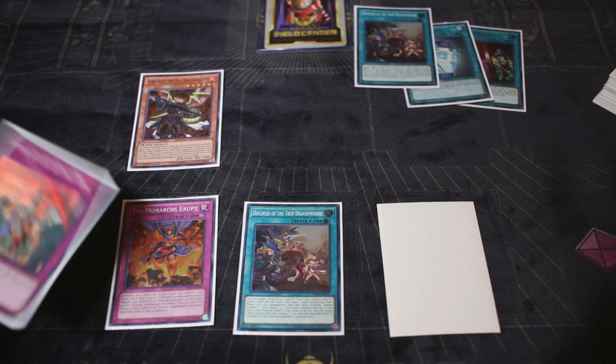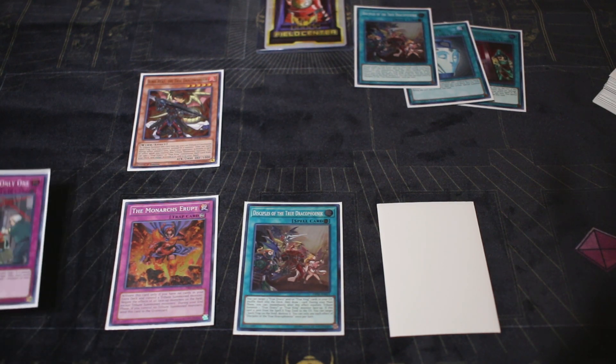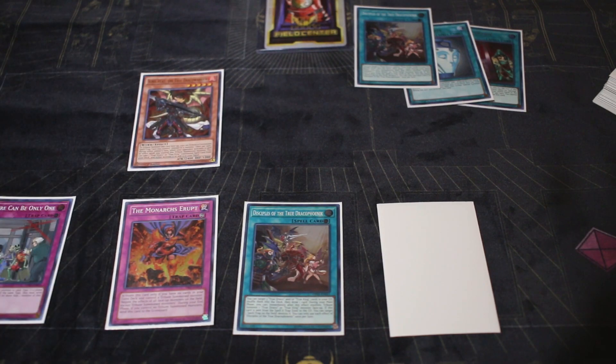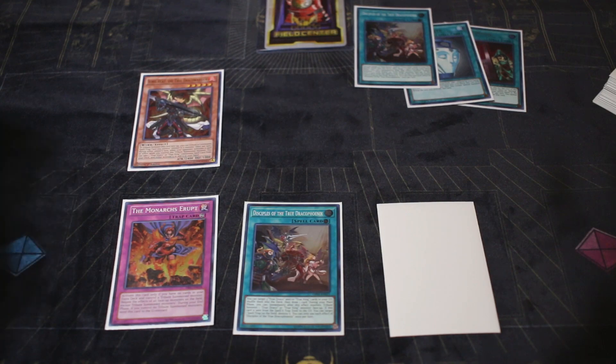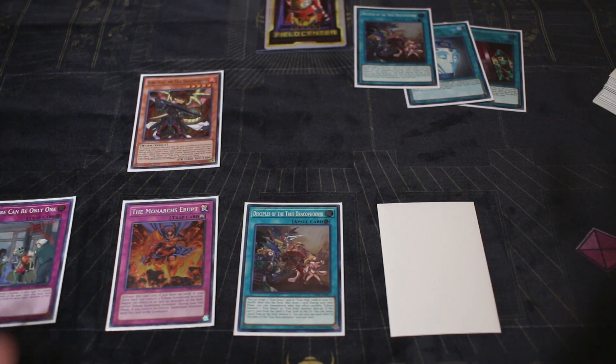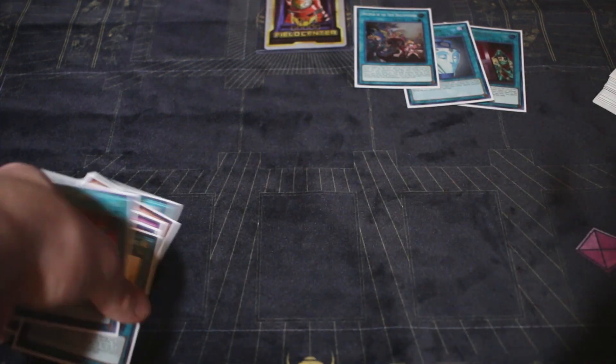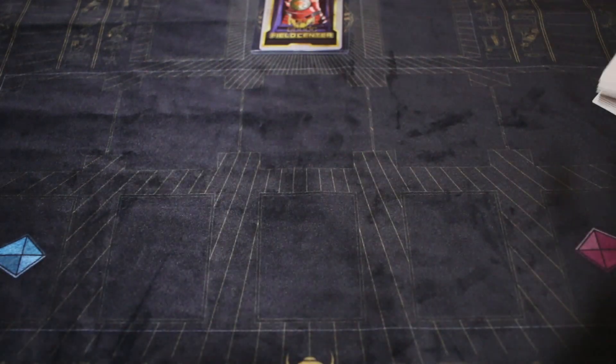You pass turn. As soon as your opponent activates an effect you chain Monarchs Erupt so only tribute monsters can activate effects. You could also chain Ignis to search a spell or trap — I'd grab True Draco Heritage since it's the one I don't have. If you're playing against Salamangreats doing the cyber thing, flip There Can Only Be One — they'd have to get rid of most of their monsters. Card of Demise going first is probably the best thing you want to see since you're not doing damage to your opponent anyway.